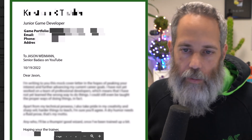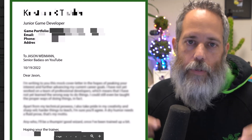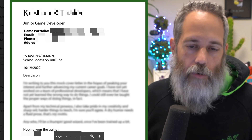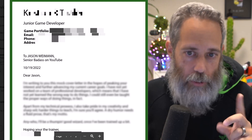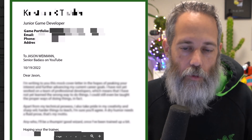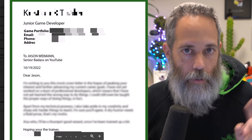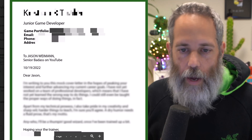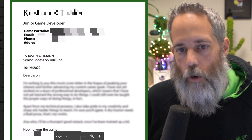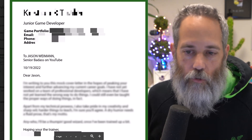Right at the beginning they've got their name — blocked out so it's not too public — and then the position they're applying for: junior game developer, which I think is perfect. Next, there's a game portfolio link, which would be perfect if it worked, but I'm just getting an error every time — could be me, but it seems to be broken. Followed by all of the needed contact information and location information for somebody who's wondering about hiring them.